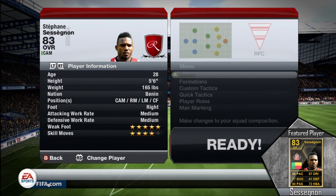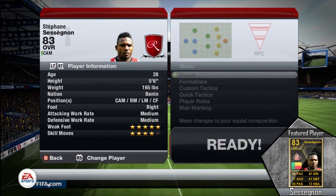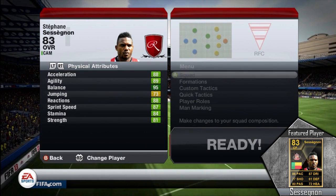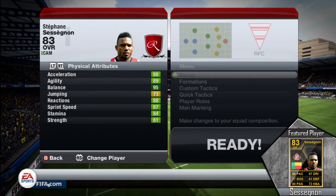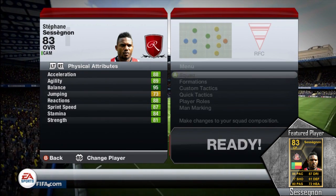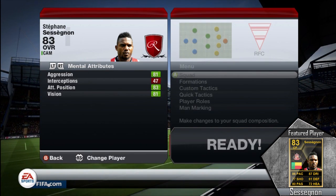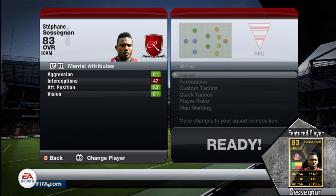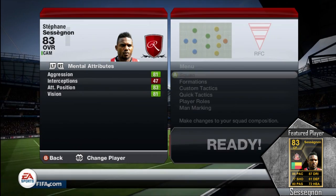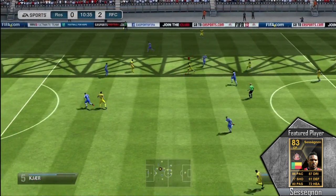He does have medium attacking and defensive work rates, so I believe CAM or center forward is a better position for him. But I opted to play him at striker so he could try and score more goals. He has 88 acceleration and 89 agility, which is very good. All things considered, he has 86 pace on his card and is typically a CAM, so for a CAM those are some very good stats. I decided to review him instead of Gomez mainly because he links up with RVP and I could make a squad with both of them featured.